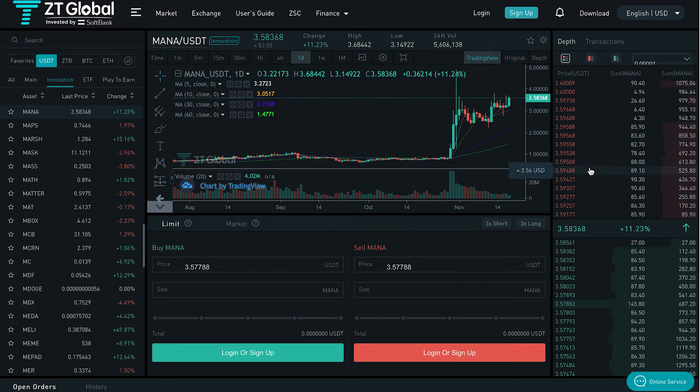You can see the order book and you can obviously purchase or sell MANA as long as you are logged in. If you want to log in, all you need to do is log in up here or sign up.